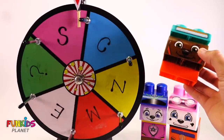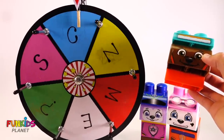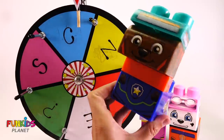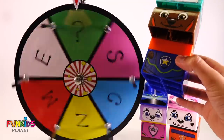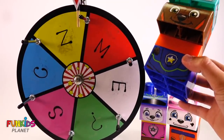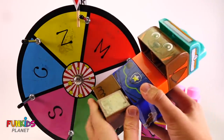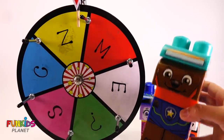What's next? Ooh, we already used Skye's body. How about Chase's body? We haven't used Chase's body yet. There it is. Zuma again, that means we get Zuma's legs. There we go, there's our next PAW Patrol.